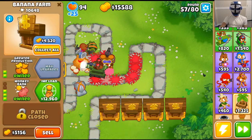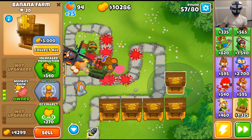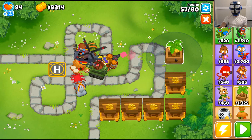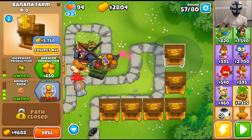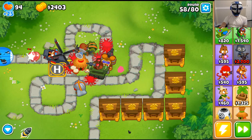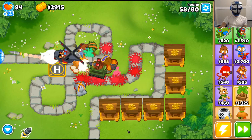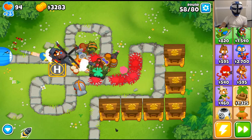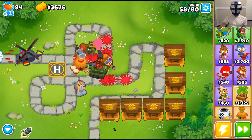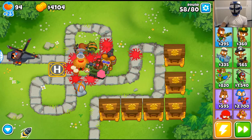We got another 10,000 in the bank. That means we're going to do another banana farm or monkey bank. Why not do another one while we're at it — these guys seem to be doing fairly well by themselves. We need something that's going to take out the heavy stuff.